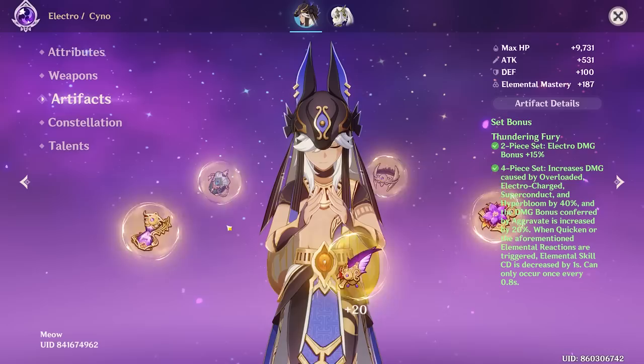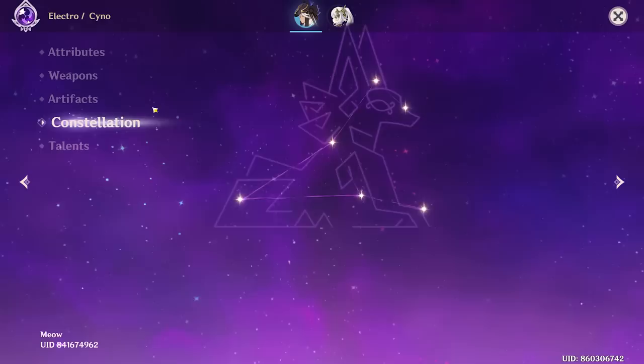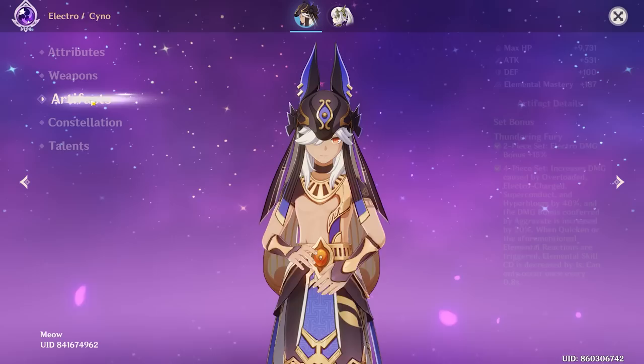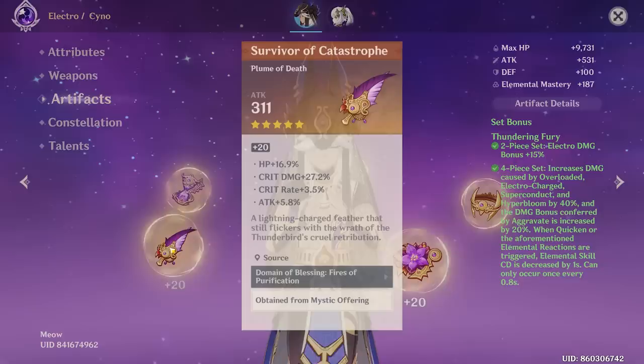You've got what I believe is his best-in-slot set, if not a two-piece two-piece. I know the set is not bad for him at all. Your constellation is zero and your talents are 1, 8, 10. I like to see the crowned burst — I appreciate that because Cyno is going to do absolutely crazy burst damage. Let's see some of these artifacts and see how optimized you've made him.